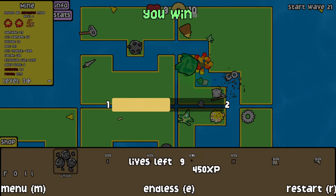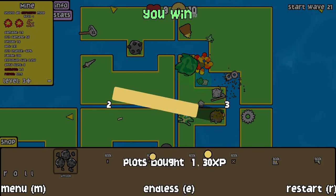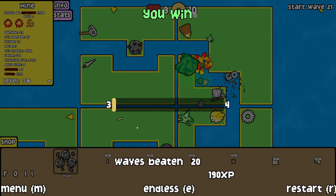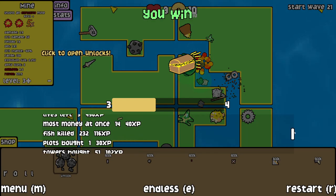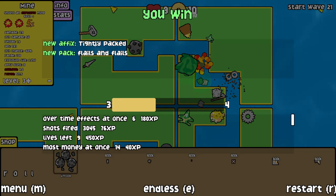So you get experience at the end of a run based on lots of different stats — shots fired, fish killed, money earned, any plots you bought, any towers you bought. Beat it in 20. Interesting little cuts there. Click to open unlocks — got tightly packed flails. Then you have an option for endless, so you can just keep playing that run, or restart.